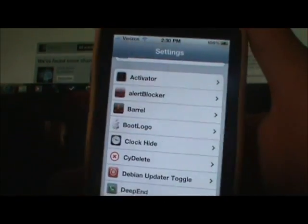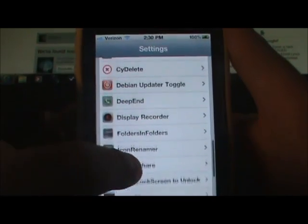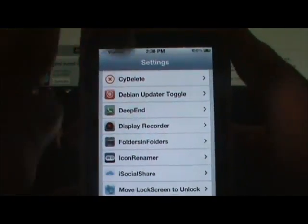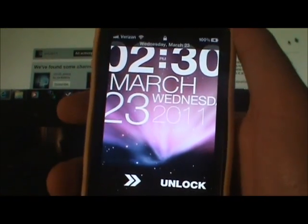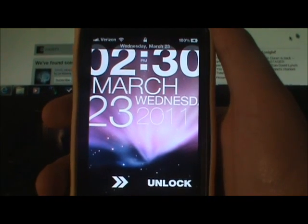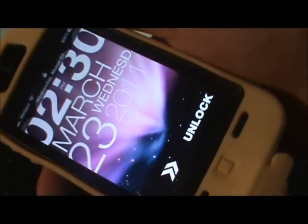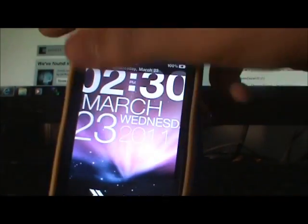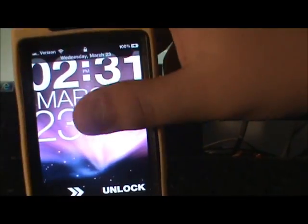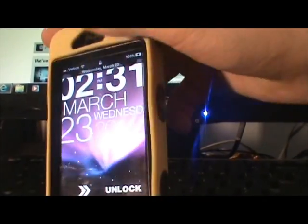The next one is '60 Second Lock Screen' - you don't get absolutely anything for this, no app icon. Just go straight to your lock screen. You'll notice that it will sit here for 60 seconds and it will not lock and will not go dim until 60 seconds is up, and then it locks.